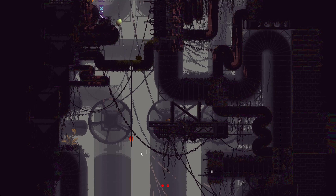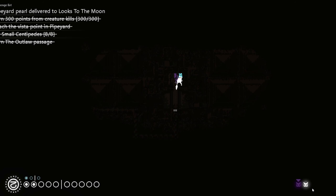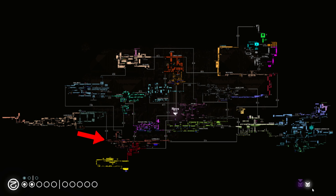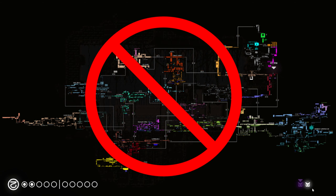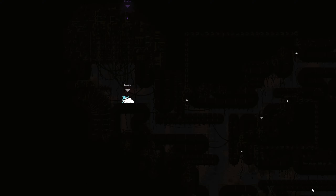Pipeyard's problem is that it's unnecessary. The whole region acts as a shortcut, basically. For example, say I'm playing Gourmand and I need to get from Five Pebbles to Subterranean. I could go through Industrial and head through Pipeyard into Subterranean — but I don't really need to. I could just go from Industrial to Drainage System through Outskirts, which also has an entrance to Subterranean, and that's so much easier to get through.